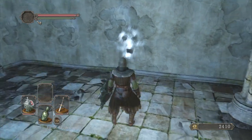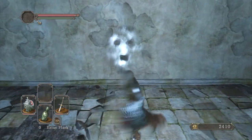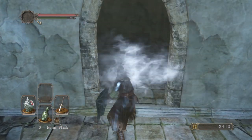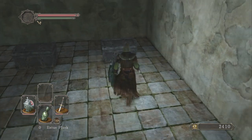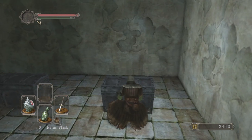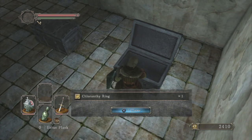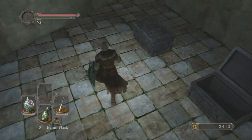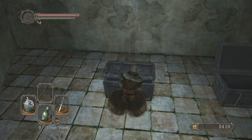And then the following happens: this spooky face shows up on the wall, and this is basically just indicating where you can attack the wall, and wham, here we go. There's a nice hole here, we can go in and open this chest. And if I'm not crazy, there should be a Cloranthy ring in here and a Titanite slab in here, which is pretty nice as well.